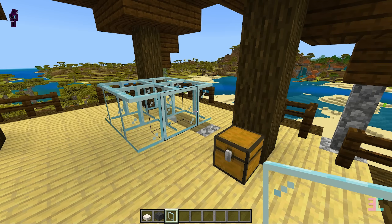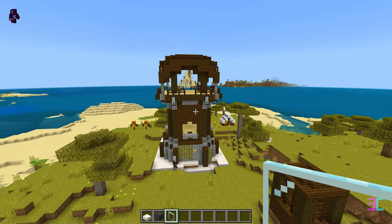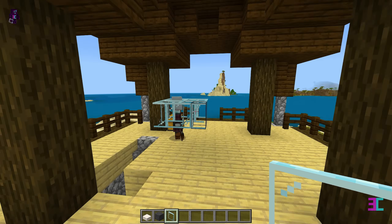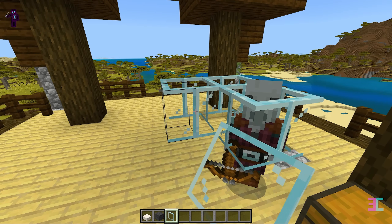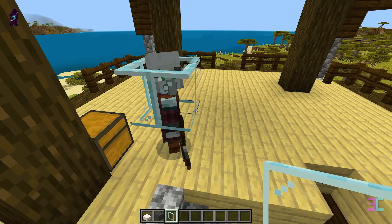If your game mode is set to peaceful, switch it back to normal or hard now. Move about 30 blocks away from the placed glass panes and wait for mobs to spawn. Switch between game modes if it takes too long. Now you can remove all unnecessary glass panes, but be sure to leave the ones around the mobs to prevent them from escaping.